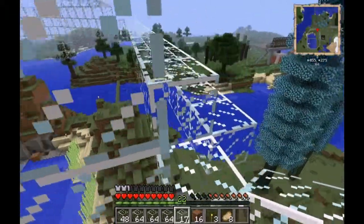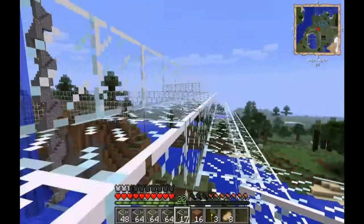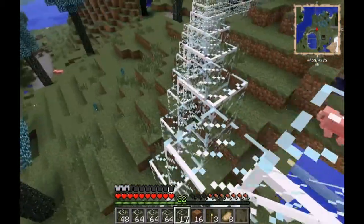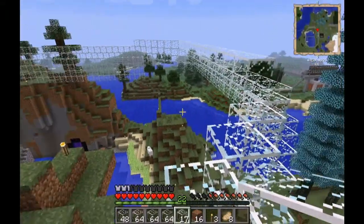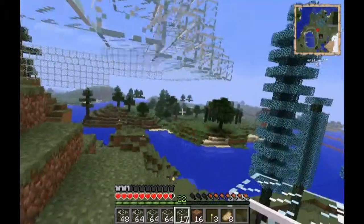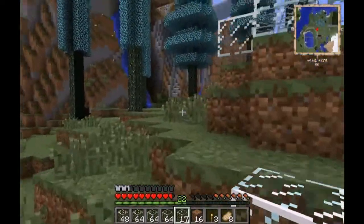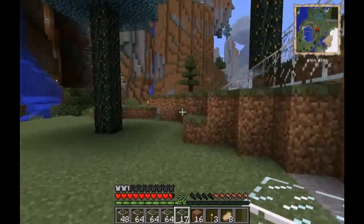This node will send items to the first available inventory that's ready for them. If that one is full, it will send to the next one and so on. Since the machine is automatically sorting, it probably won't be a problem. So we want pulverizers — I'll need flint, machine frames, pistons, copper, and redstone.